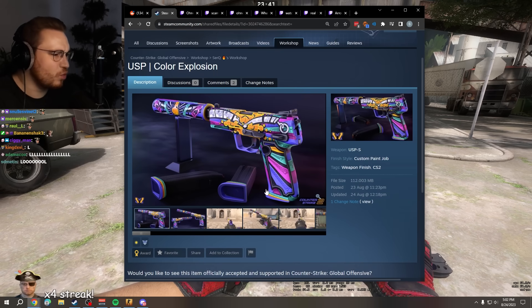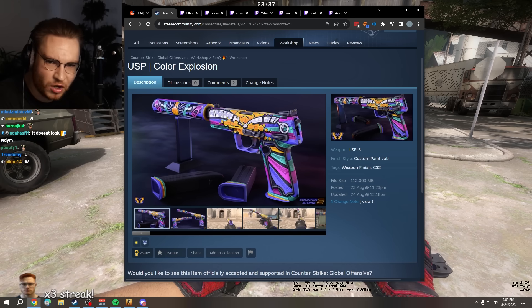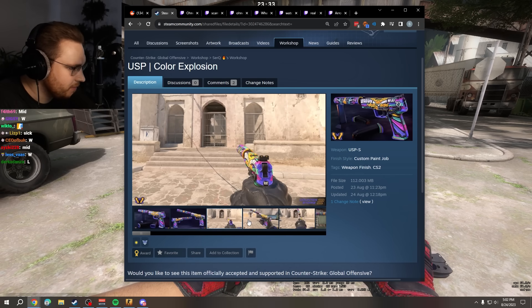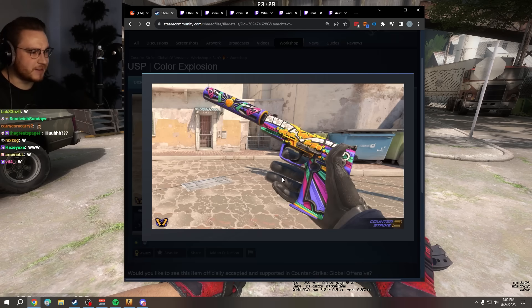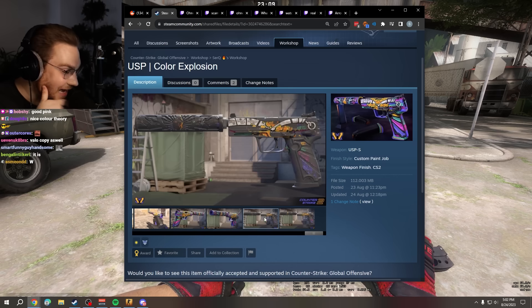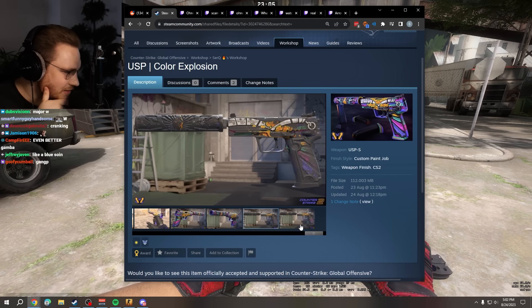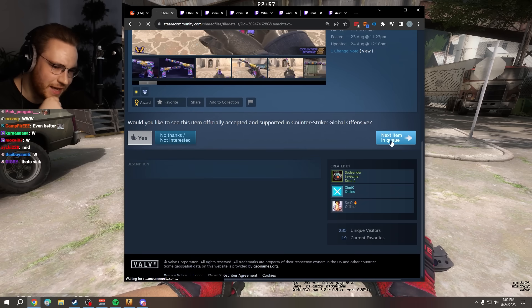USPS Color Explosion. Ooh, but this is an artwork. We got to see it in game. That is nice. I don't know what it is, but it is nice. Looks like a slot machine. I like that a lot. This is how it looks in Battle Scar — it keeps the white part. That is insane. Yes, sir, bro. Get me in.